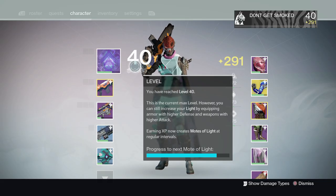Once you hit 280 light, find some people to run the weekly nightfall strike. This isn't needed to hit 290, but it'll boost your speed if you get some good loot.